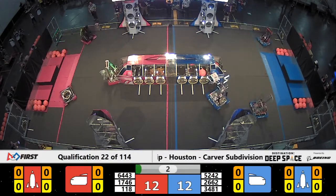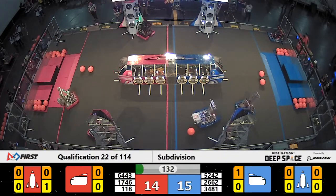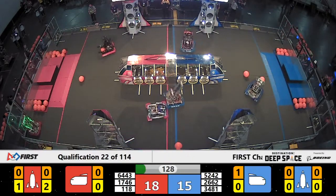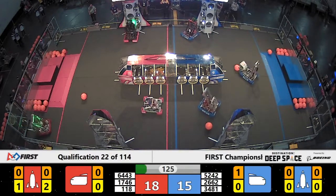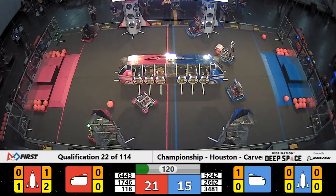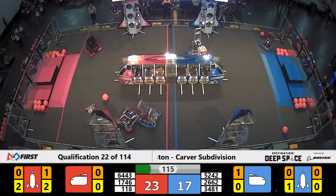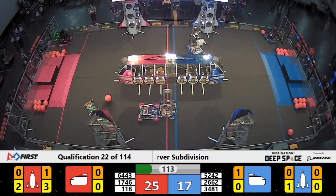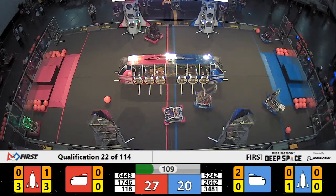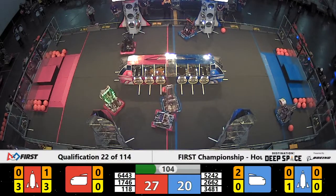118 for the Red Alliance trying to place a hatch panel — they drop it down on the deck. Their alliance partner is 6443, Aimbot from Liberty High School, placing a hatch panel on their rocket. 118, Robonauts, sponsored by NASA Johnson Space Center, grab a hatch panel and place it on the middle section of their rocket. Alliance partner 1746, Otto from Forsyth Central High School, now spinning around with a hatch panel, placing it onto their rocket ship. They've already got four on that rocket ship.